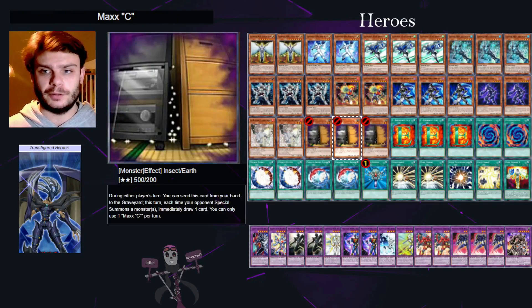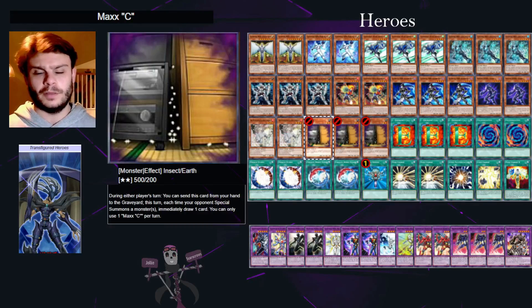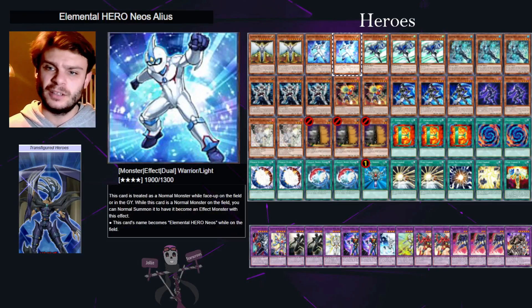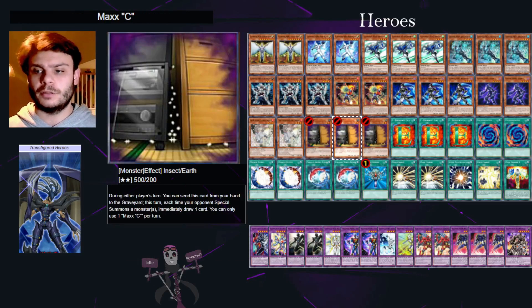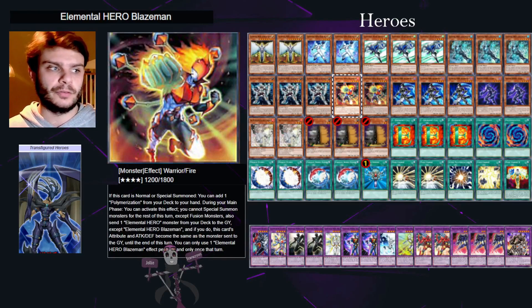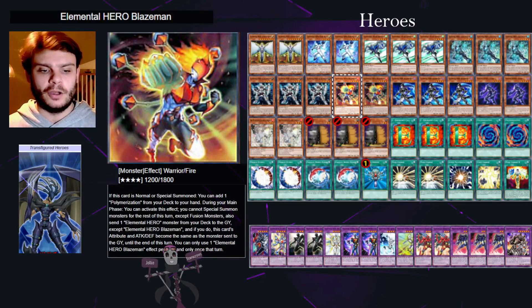We're running two Ash Blossom and three Maxx C — that's probably the best ratio we have at this point. If you have another Ash you can happily add it in, maybe a copy of Neos Alias. I think that's pretty much all I'd like to cover — we're going to have a replay of this duel in the channel's content coming up over the weekend, and hopefully a couple of new and exciting decks, with some Rock decks coming to the channel over the next week. Thank you very much for watching — see you next time!